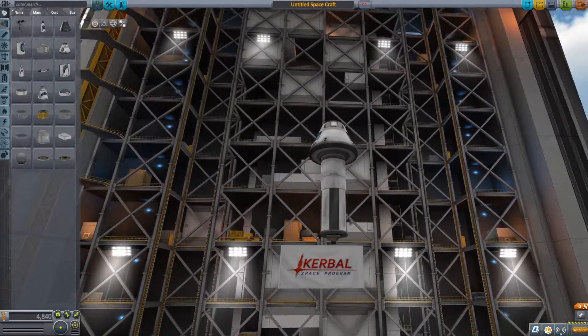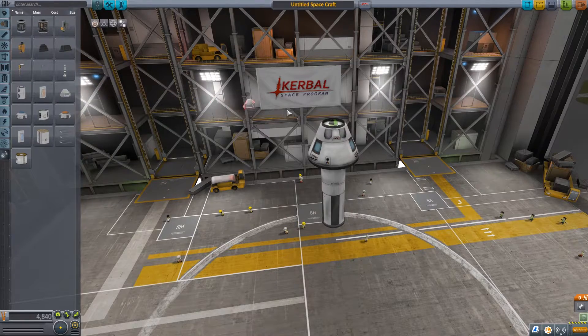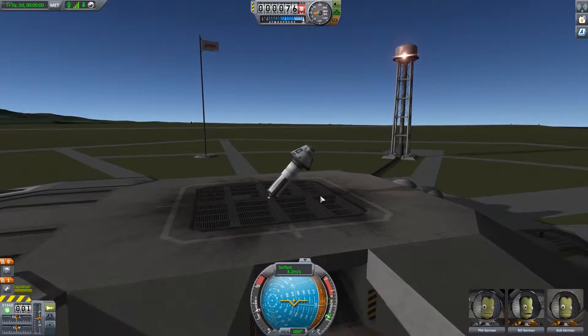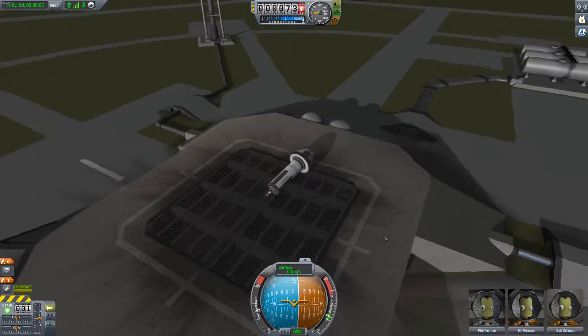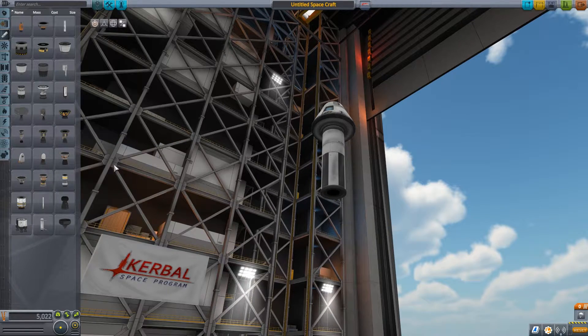We begin our Kerbal Space Program adventure with the basic entry-level rocket. Go ahead and add a parachute so we can safely descend back to earth. Three, two... we have a failure of the launch pad - we made a giant cigarette lighter. Okay, apparently we're gonna need a bigger rocket.